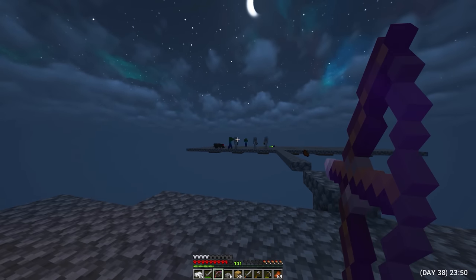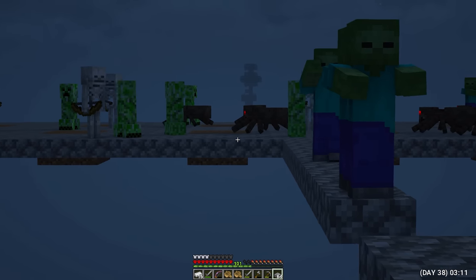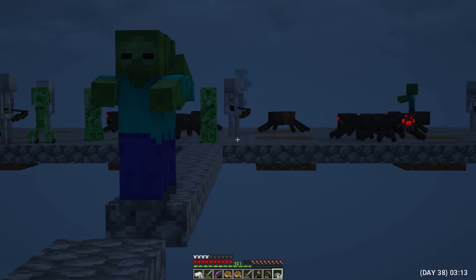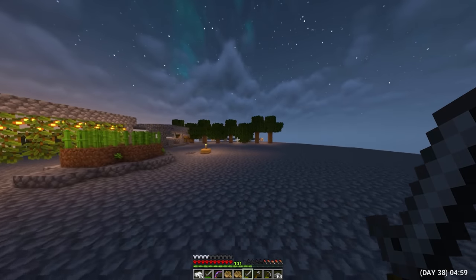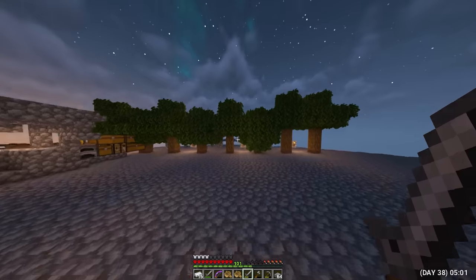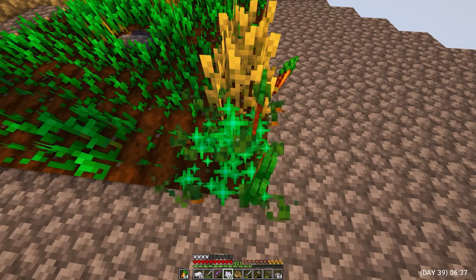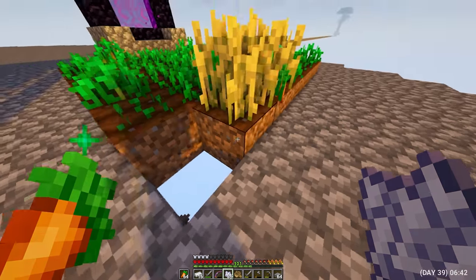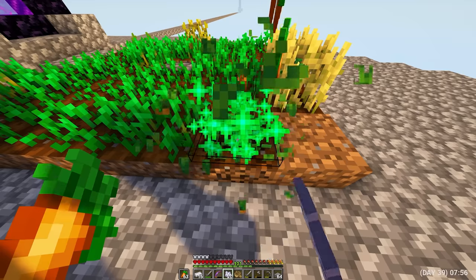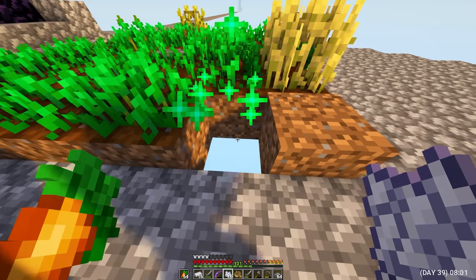Night fell again and I went hunting in the hope of meeting a zombie villager again. I've been thinking that if these two don't want to breed, then maybe if I add a few more inhabitants to them the situation should change. Therefore, now the main task is to find a few more residents. Day 39. I got some carrots in such a simple way, and then suddenly — a block of earth disappeared from the house. I thought it was some kind of bug. But no, it happened again. Maybe this is some kind of Minecraft update, but I've never seen this before.